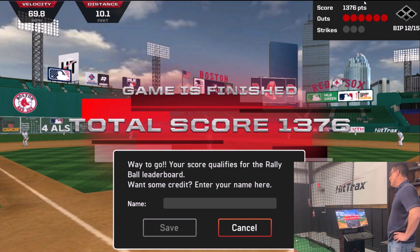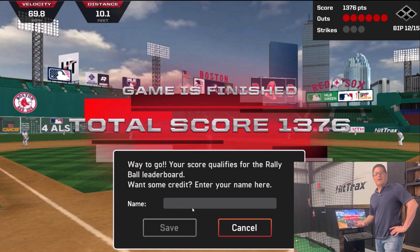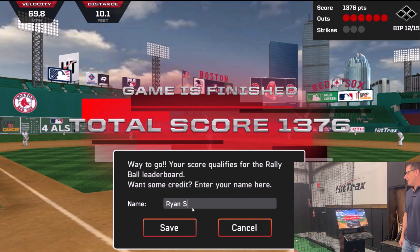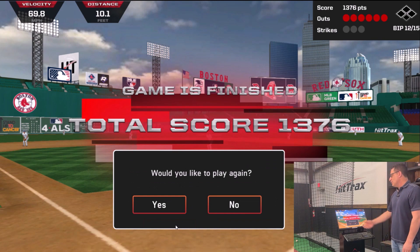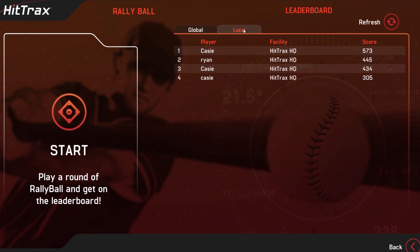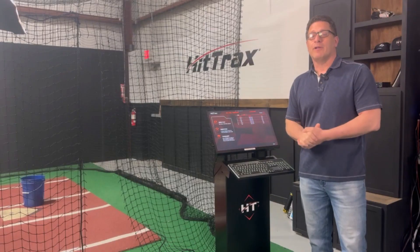You qualify for the Rallyball leaderboard. When you qualify, your name comes up and you type in your first name and first initial of your last name, then hit save. Players who score enough points will appear on the global leaderboards, while the local leaderboard is just for the facility you're in. And that's Rallyball — have fun!